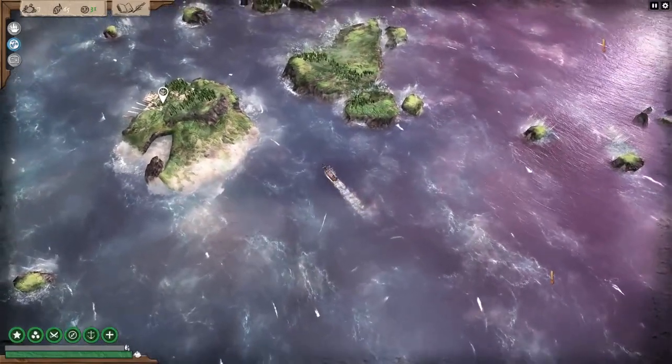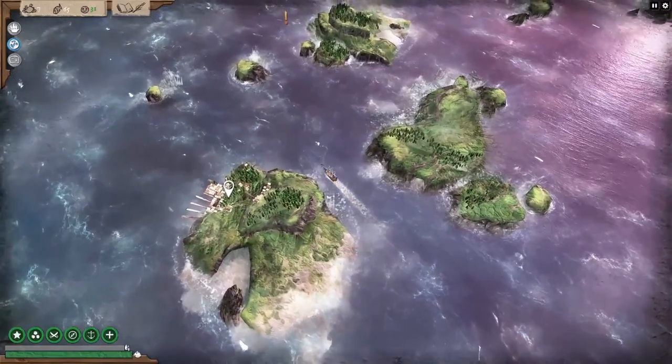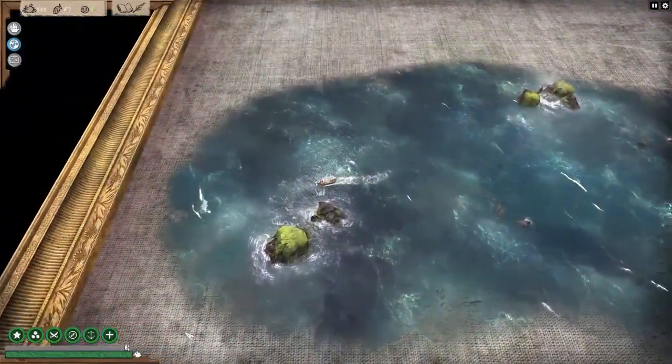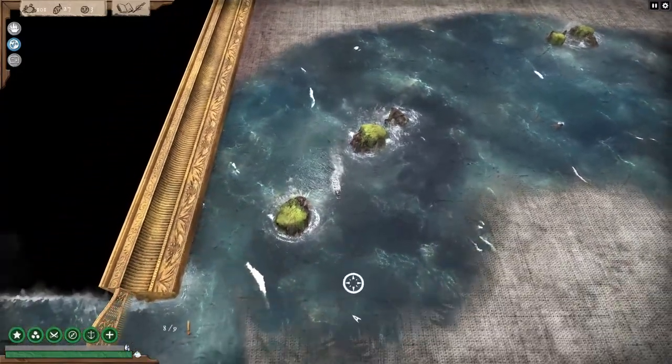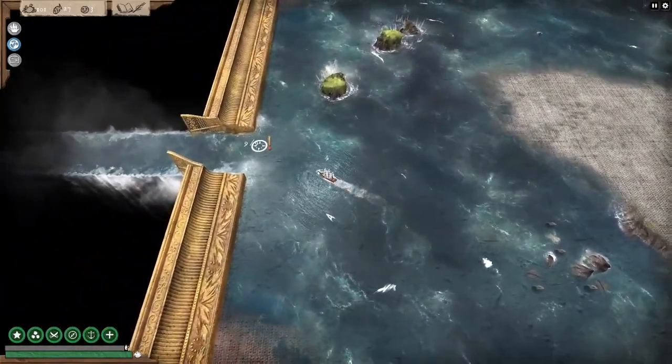This is the exploration mode. Here you navigate around finding events and ports. Some events will, depending on your choices, put you into combat. Each exploration map is bordered by a picture frame. There are sea routes that allow you to move to other areas. These are behind locked gates that are opened by completing events.